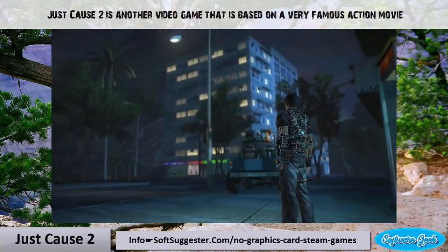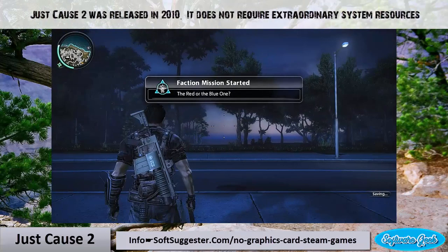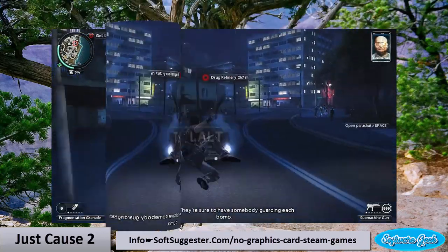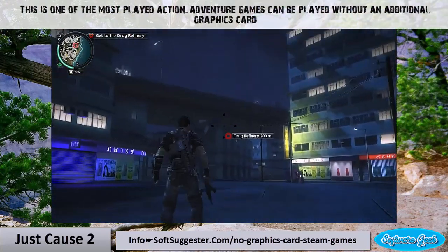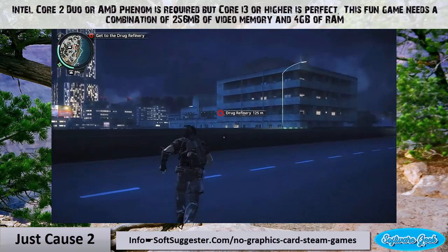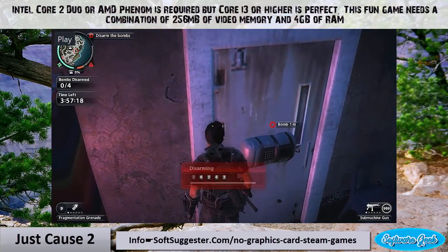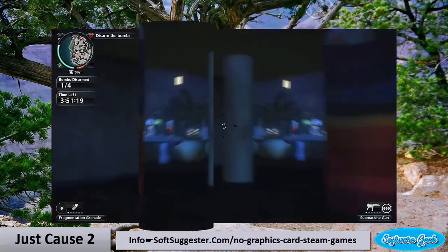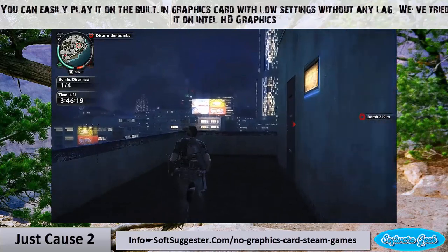Just Cause 2 is another video game based on a very famous action movie, released in 2010. It does not require extraordinary system resources. This is one of the most played action-adventure games and can be played without an additional graphics card. Intel Core 2 Duo or AMD is required, but Core i3 or higher is perfect. This game needs a combination of 256 megabytes of video memory and 4 gigabytes of RAM.